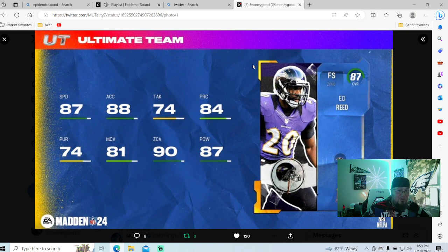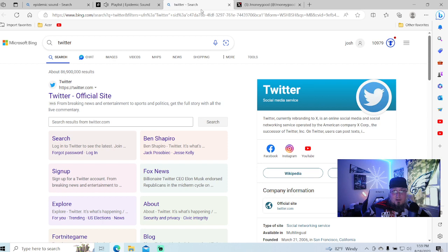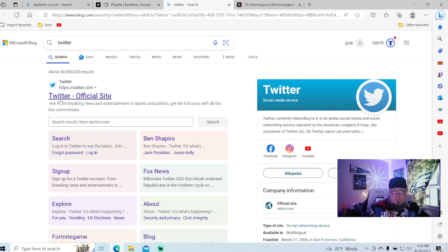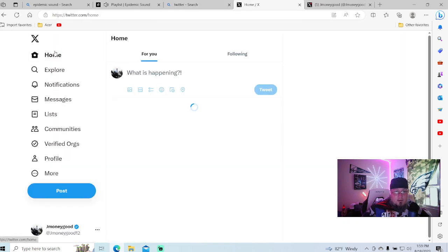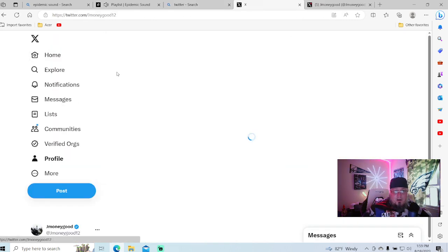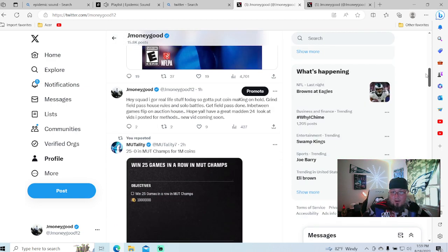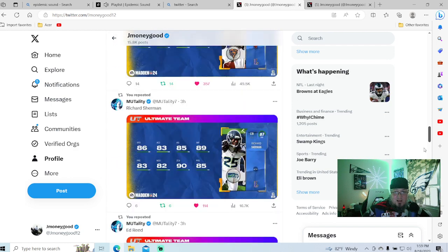Ed Reed: 87 speed, 88 acceleration — probably the fastest safety in the game. 90 zone, 87 power, 81 man, 84 play recognition. Ed Reed looking very very good. You guys can see I tweet all this stuff out from Mortality — he takes the time to post all this and I just retweet it, I don't take every picture myself.